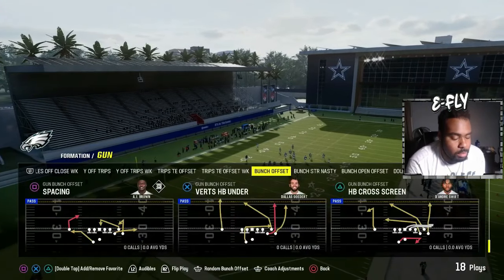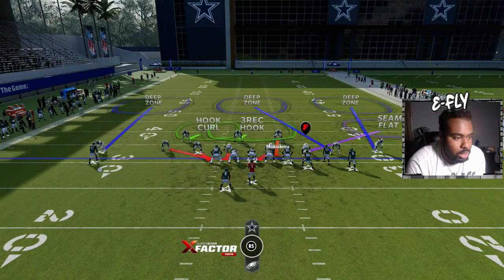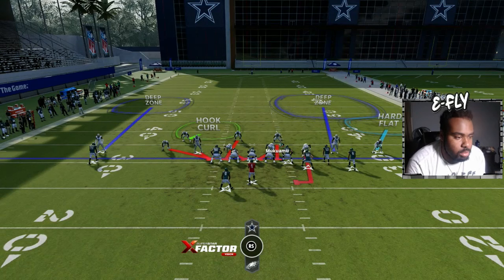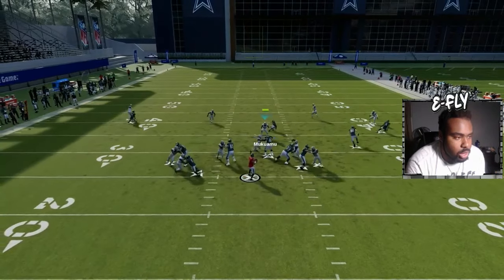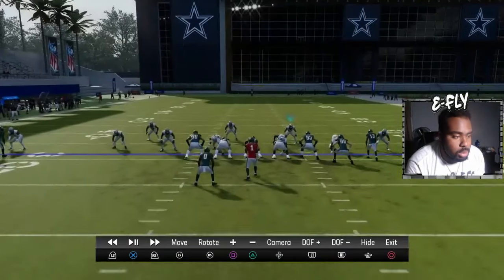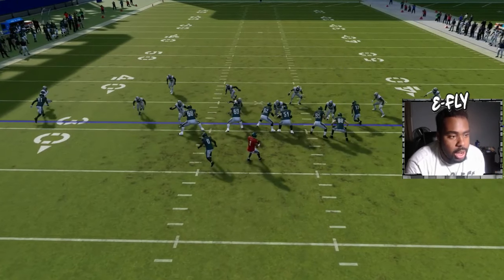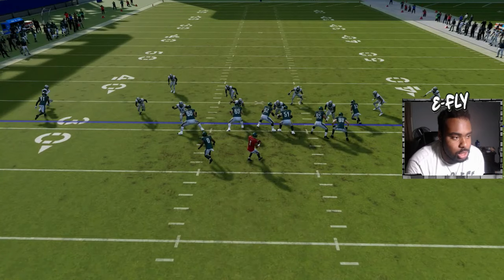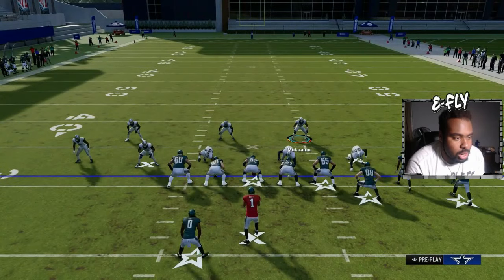Now let's show you the blitz versus a blocked running back. It's the same thing — Nickel Blitz 3 — we come out in bench pivot and basically the same setup. This time we're putting that safety over here in the hook curl. It's the same setup as before, literally just a blitz to the left side, giving pressure toward that running back. Even if they pick that up, it's still one-on-one with everybody. I kind of messed up where my user was supposed to go — 69 was supposed to loop around.